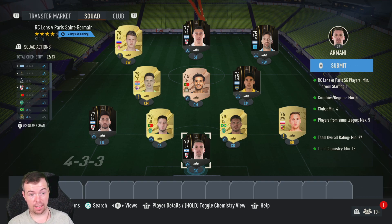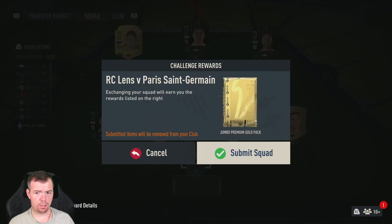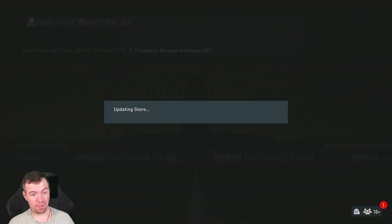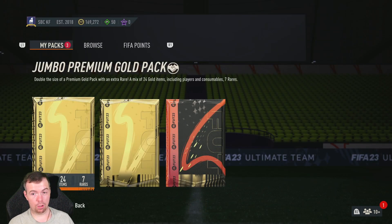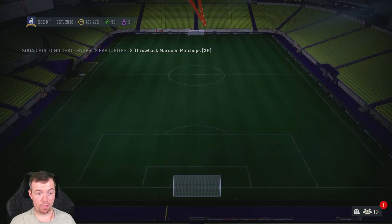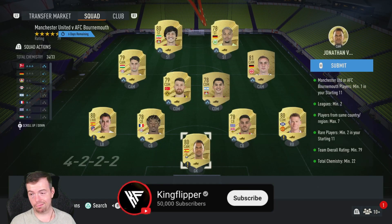This one was still expensive — 7.25k — and that's only because half of it is Frankowski. You're still looking at 7.25k and you get a 15k pack, so nearly half the value of the SBC, which is pretty poor in my opinion. Trying to get it done any cheaper is awkward because you need 77-rated and non-rares are the same price as rares, so there's no point.